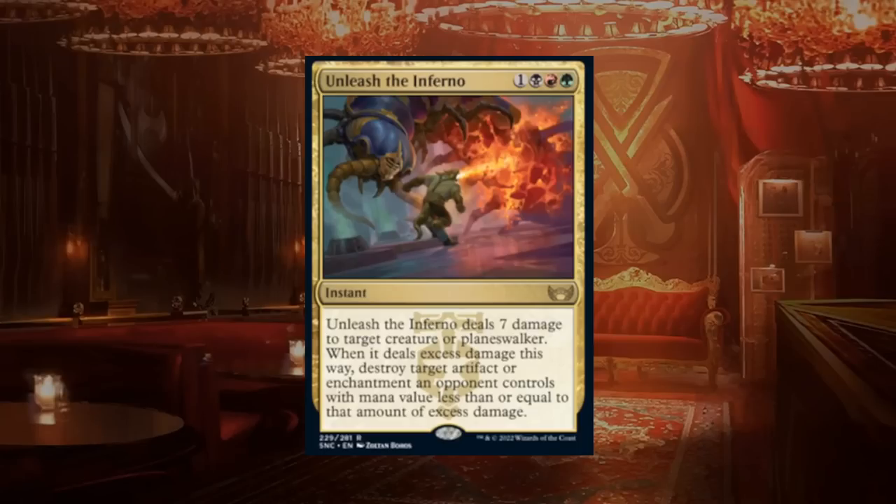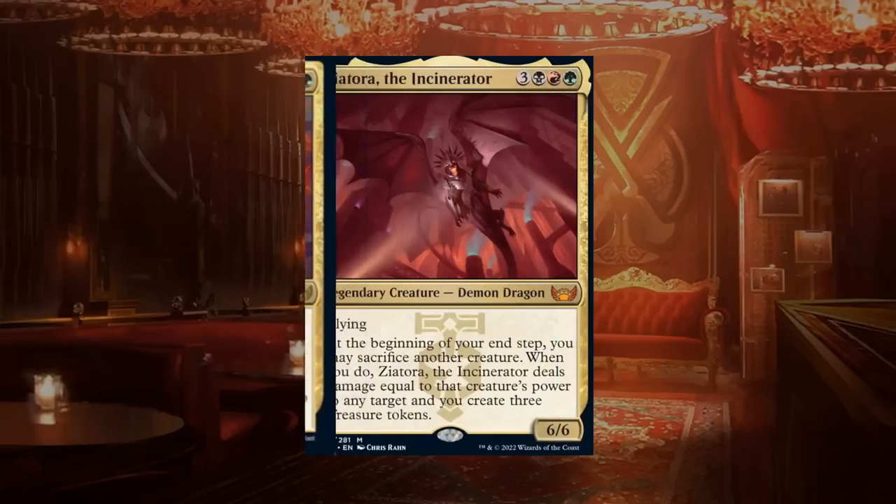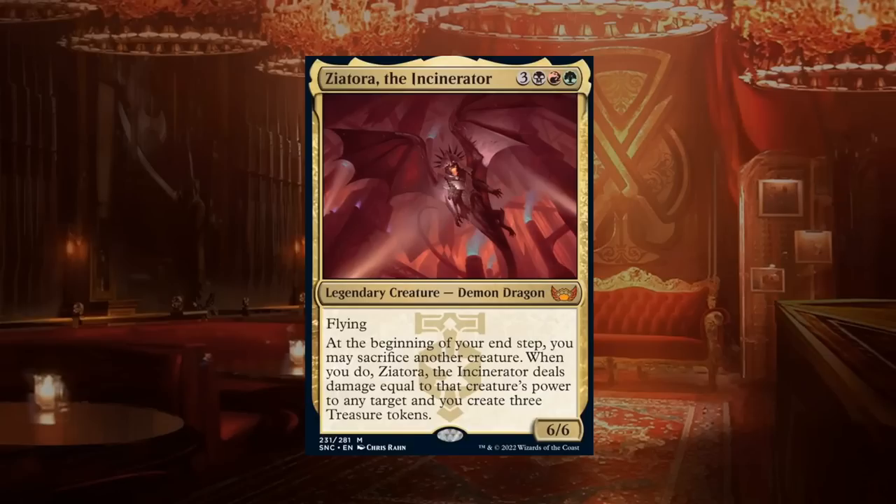Unleash the Inferno is a four-mana instant at rare dealing seven damage to target creature or planeswalker. When the target is dealt excess damage, destroy an artifact or enchantment the opponent controls with mana value less than or equal to that excess damage. Seven damage kills pretty much any creature and four mana at instant speed is a great deal, with the potential two-for-one upside of destroying an artifact or enchantment. Unleash the Inferno gets at least a B.